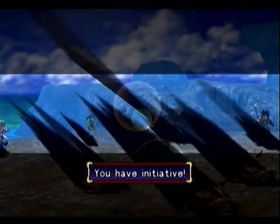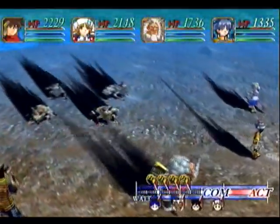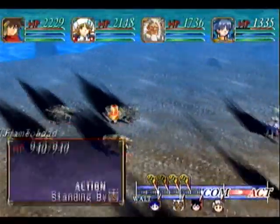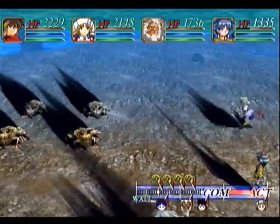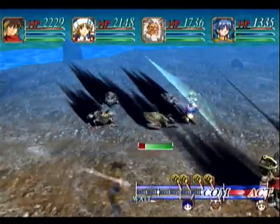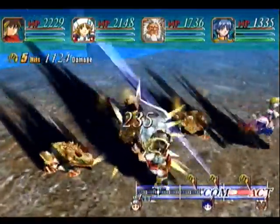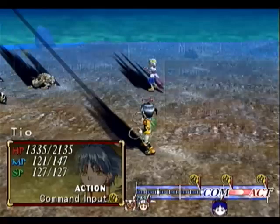These guys up here are flame toads, which I believe are new enemies. We had frost toads or something like that back in the Durham Caves, so it's kind of the same thing except they're fire-elemented, obviously. So let's just spam some attacks here. I can't use Burn Flame because they're resistant to that, so I'll probably just throw a Zap on them.